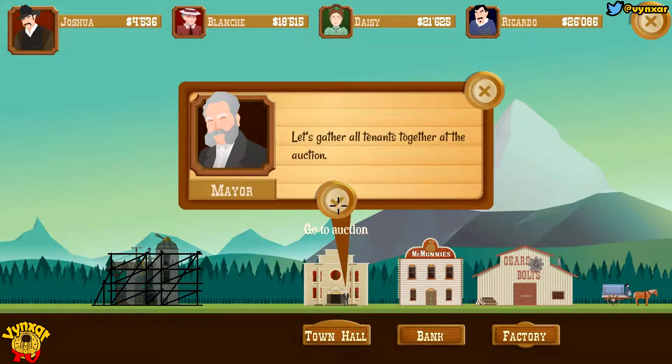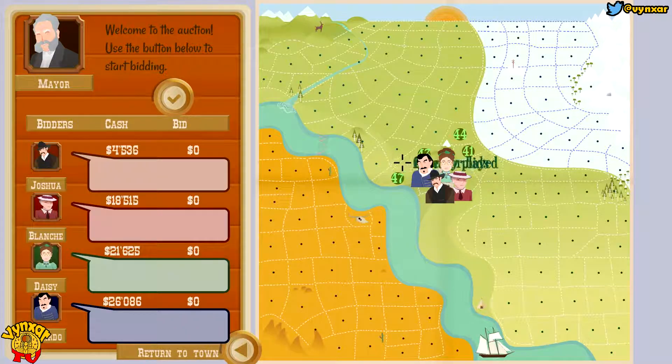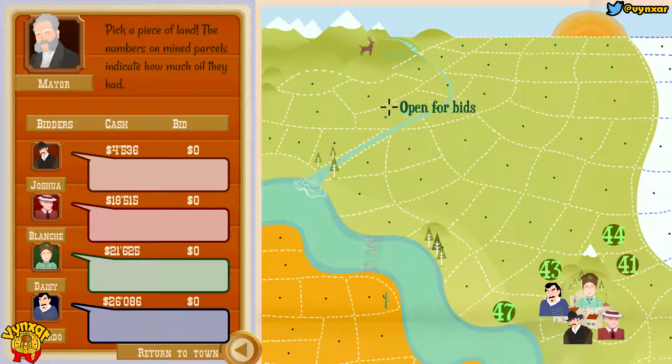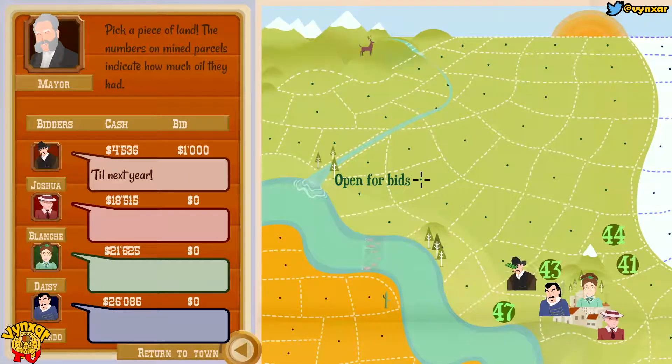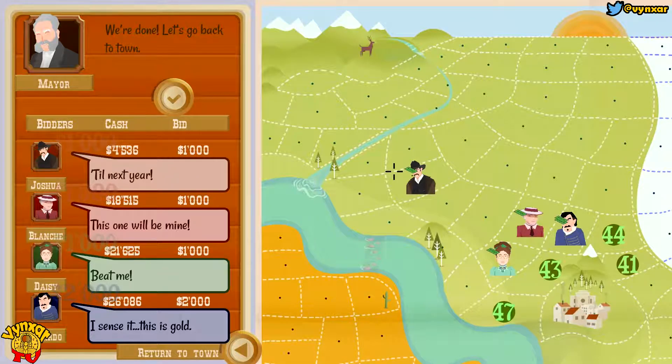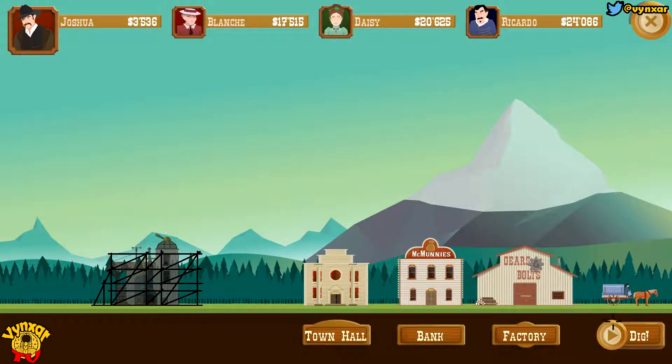So let's just go to the town hall and choose. Which one are we going to go for? Open for bids. Do I want to go for this one? I could just grab this one. Oh, it's not available. Okay. So let's expand — maybe over there. How much do I bid? I've got plenty of choice here. Let's go for this one. And it's 2,400. And let's go.